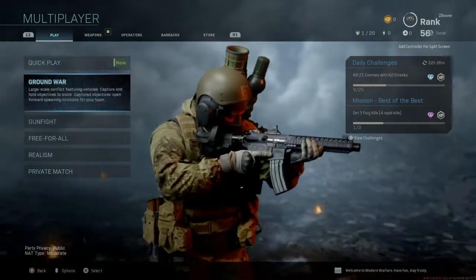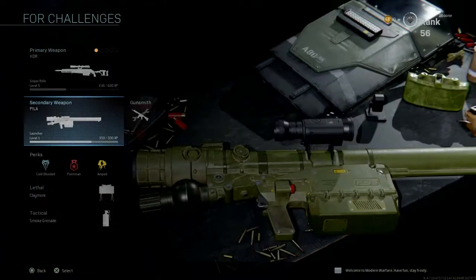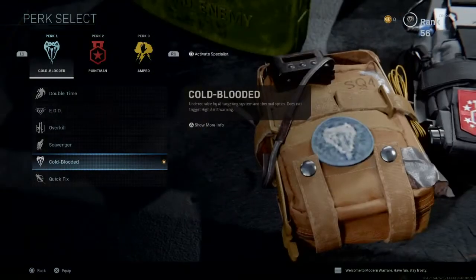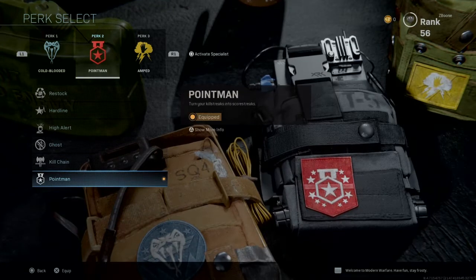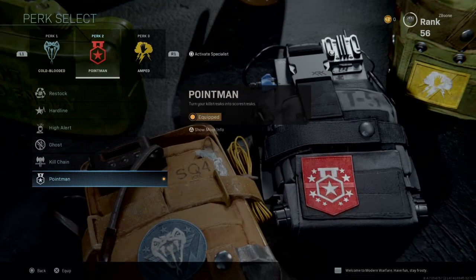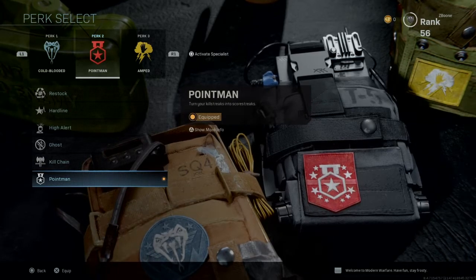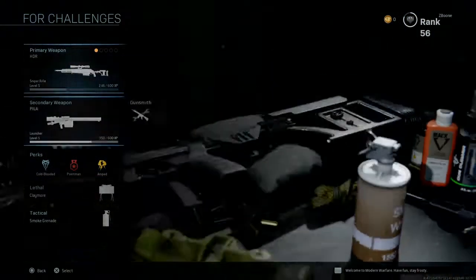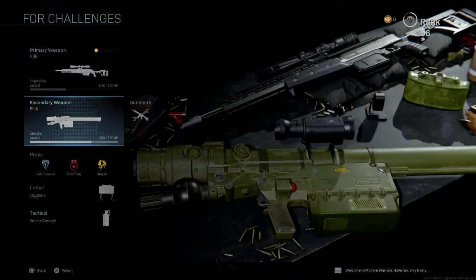Go to your creative class and make sure you have an RPG equipped. I recommend the Pila because it's good at locking onto targets and shoots pretty quickly. Make sure you have the perk Point Man, and I also recommend the perk Amped because you're going to need to reload your rocket quickly. Those are the three things you really need: Point Man, Pila, and Amped.